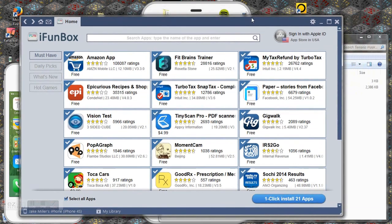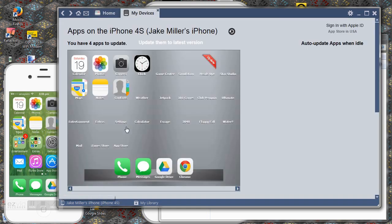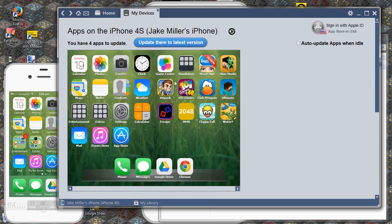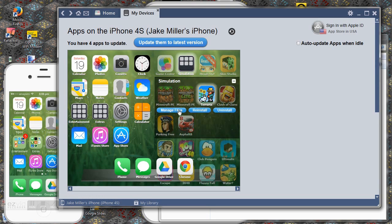Then open up iFunBox and plug in your device using a cable into your computer. You'll see it appear down the bottom here. Click on it — this is my device. Go into the simulation folder, then Terraria, and click Manage Files.